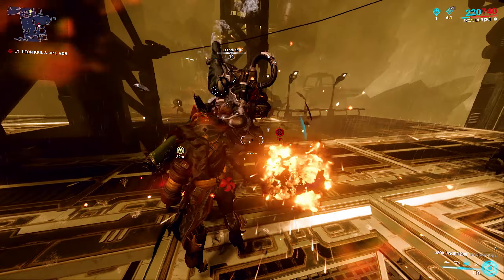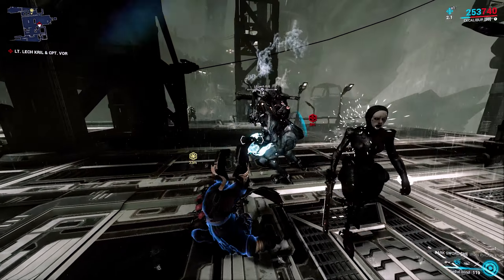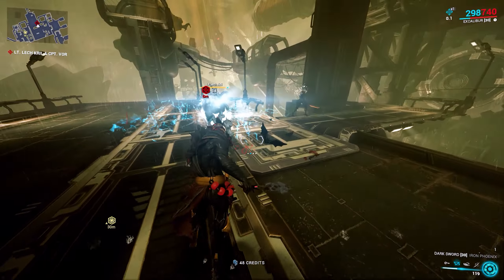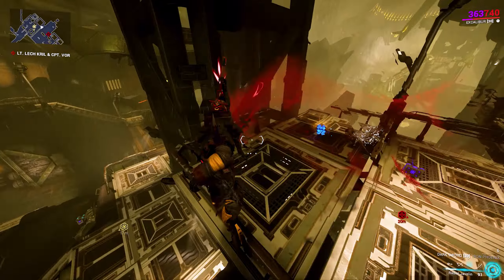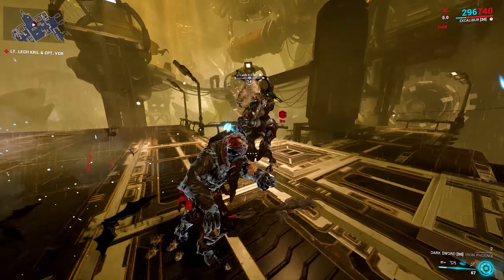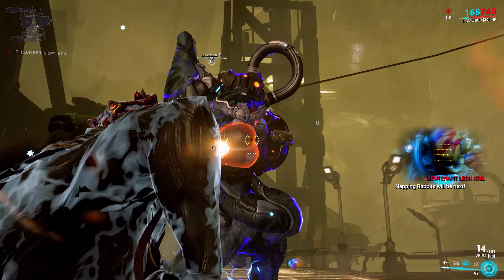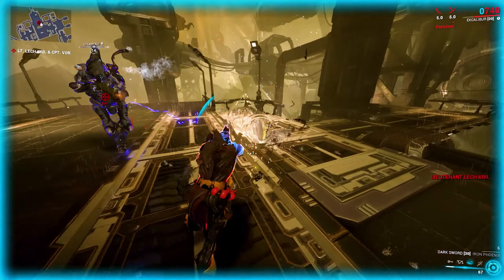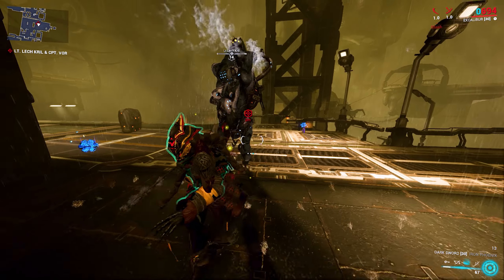In terms of the loadout for this fight, the bosses are both Grineer with shields and armour, so modding for Cold, Impact or Magnetic should take down the shield pretty fast, while Viral, Slash and Toxin are great against health. For solo players, crowd control abilities can be useful since the arena is relatively open, and a weapon with lots of ammo helps if you are struggling to hit the power pack successfully.